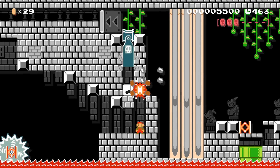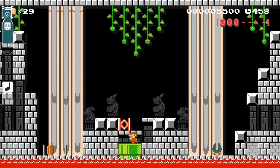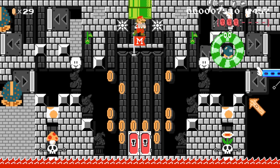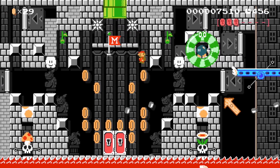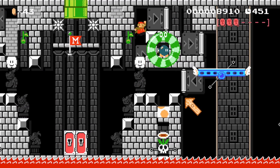We hit the question block and get a bomb. Then magically the muncher that was here before is gone, so let's go ahead and go into the pipe for the second checkpoint. Let's collect some coins here and then get this section started.